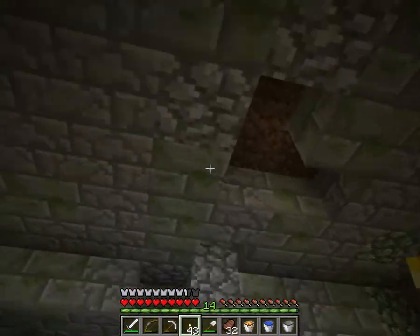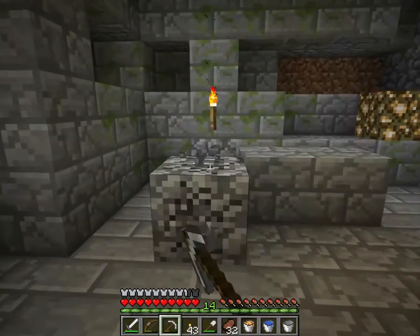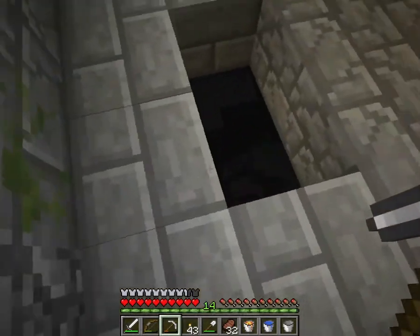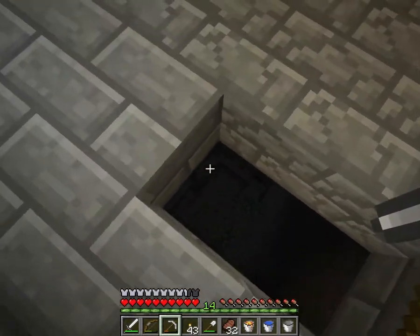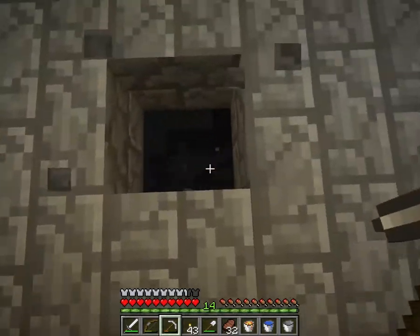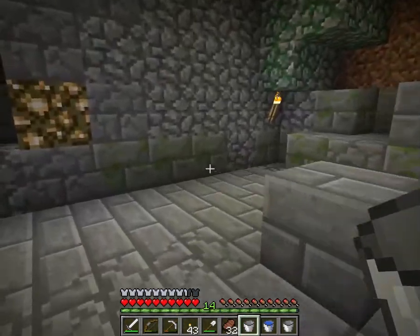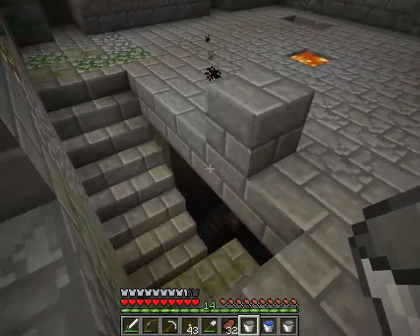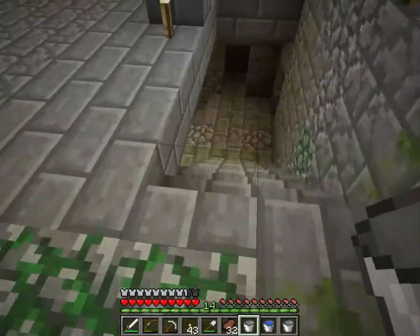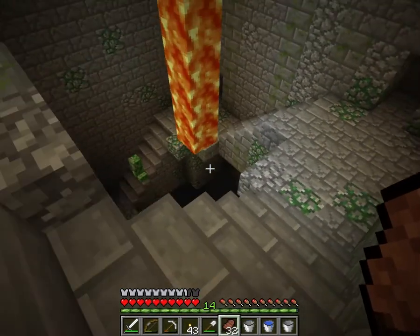So where do we go from here? Down probably? That's kind of strange. That is a long way down. I bet I could use lava to light the whole place up — like that — and that would make it much easier. I did not see this stairway before.